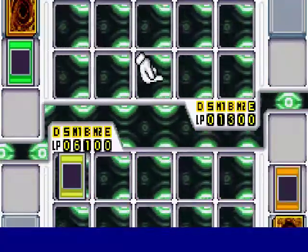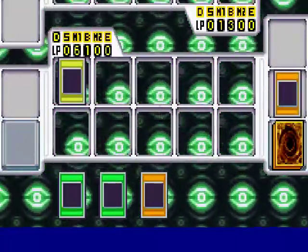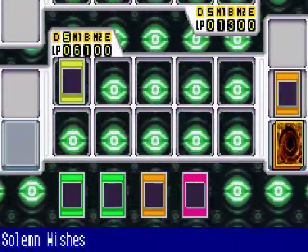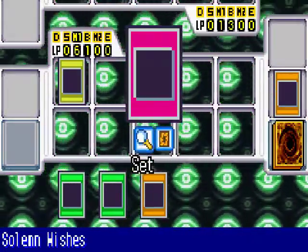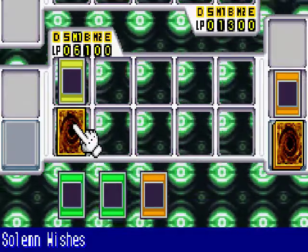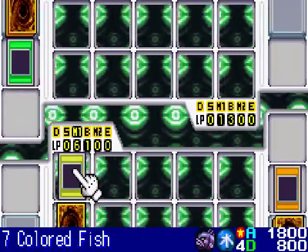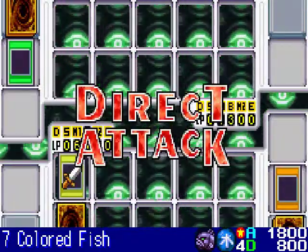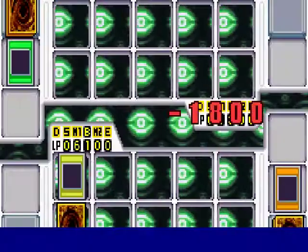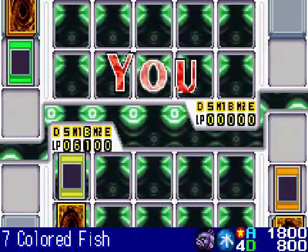Arcana is out of options — he wasn't able to play any cards. Solemn Wishes was also part of my life point increasing strategy against Arcana, though I didn't have to use it in this duel. I don't even have to summon another monster — just attack him once more with Seven Colored Fish, and I've beaten Arcana for the tenth time.